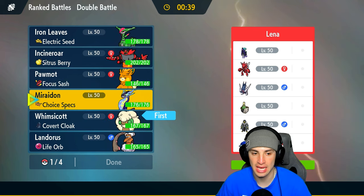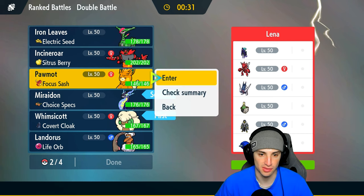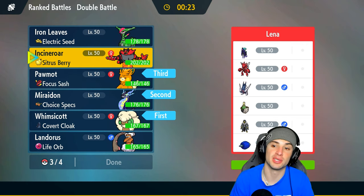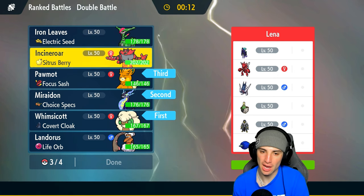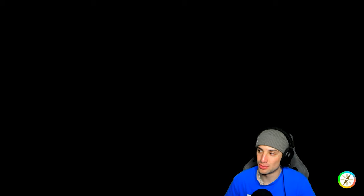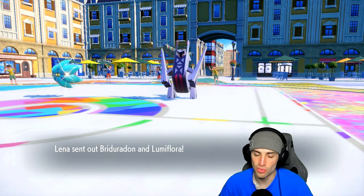I'll go Miraidon and Palmont again — no terrain for them is massive. For the back end, I consider Landorus for Archaludon but choose Incineroar since it counters Shadow Rider Calyrex well. They could lead Sinistcha and pop Trick Room, bringing in Glimmora and Archaludon. We have to always play like Shadow Rider Calyrex will be on the field — that thing is just so strong.